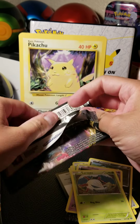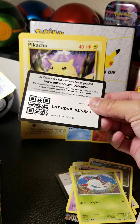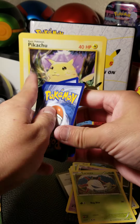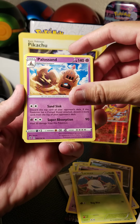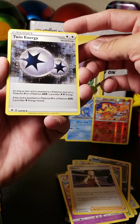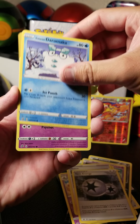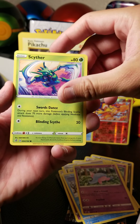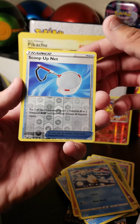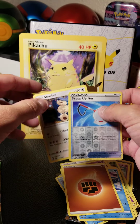Next up, Rebel Clash. I remember I opened a booster box of Rebel Clash and it treated me very well — I got a gold rare, so that was really fun. Code card for somebody. Let's see if we can get a nice hit: Palossand, Oleana, Twin Energy — these are really off center, the top part is just super small compared to the bottom. Daramaka, Hatenna, Scyther, one of my favorites. Nosepass, Wingull. Our reverse is Scoop Up Net and our rare is a Snorlax.